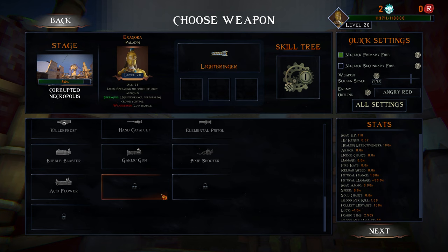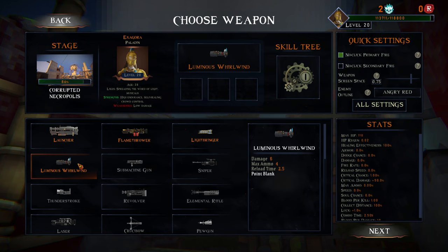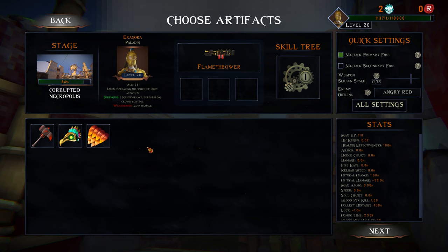Acid flower, light bringer was okay, luminous whirlwind was super interesting - so is launcher. I think what I'll do is start with flamethrower because I like it, and then equip all of these. Ten percent armor is pretty good. Now we have stats and we can jumping smash.